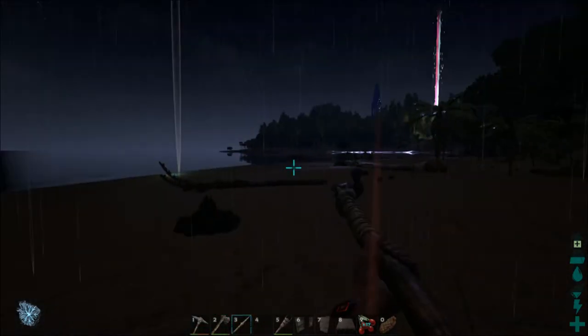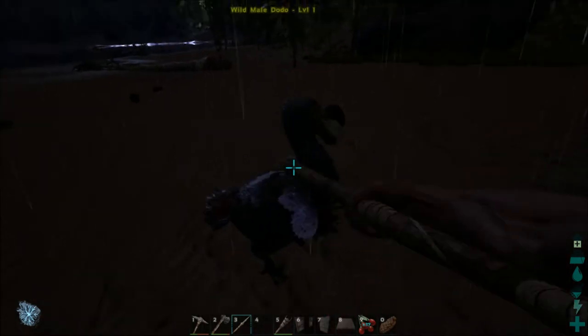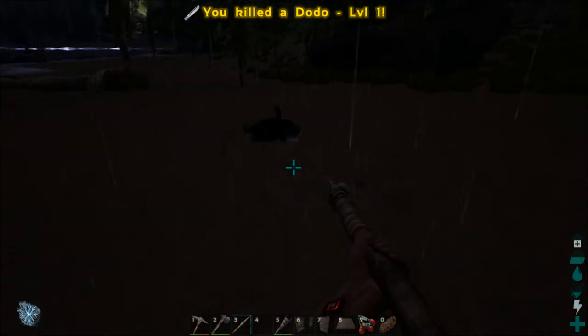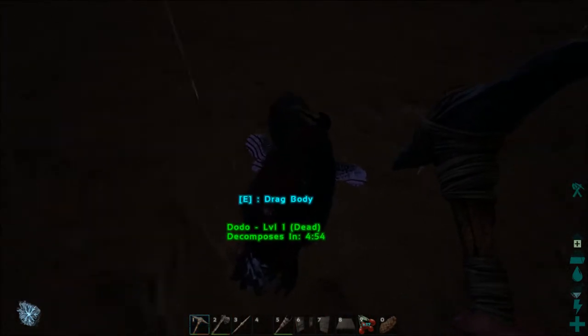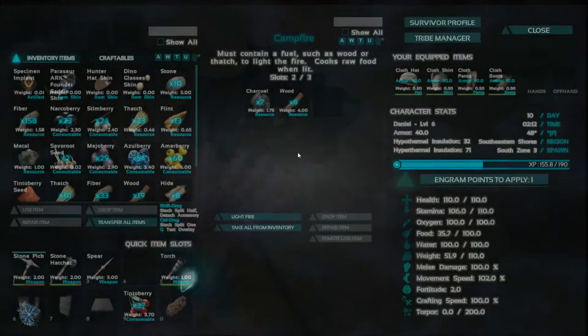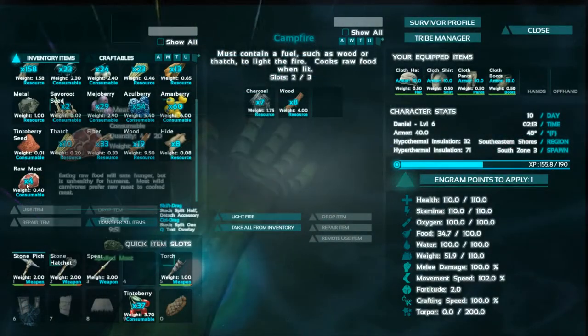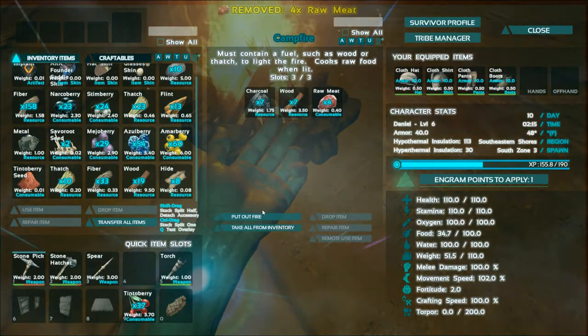Now before we get hungry again — our hunger meter is dropping — let's go ahead and kill this Dodo. We'll use our pick because you get the most meat out of using a pick. Let's get it on the fire and get it cooking. We'll light that and let it go for a bit.